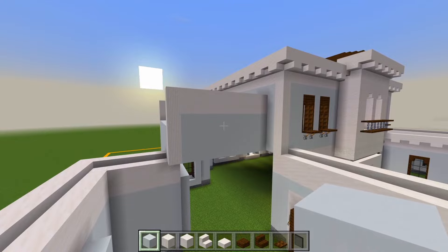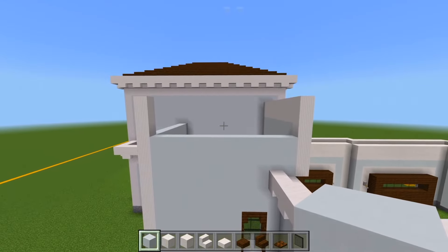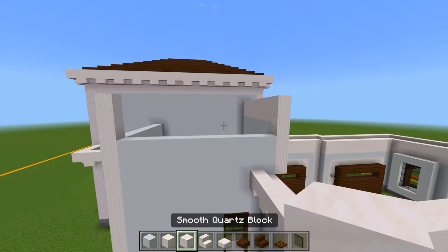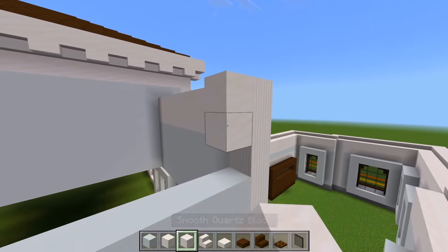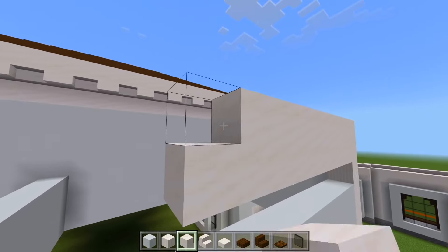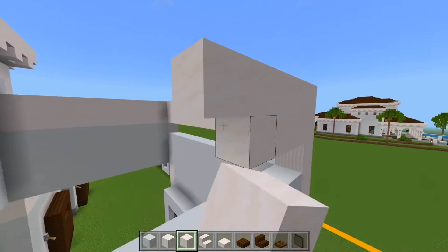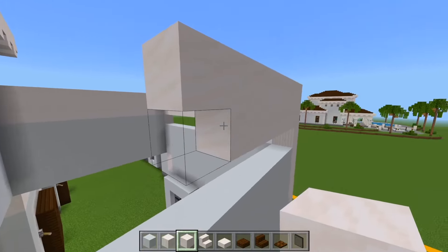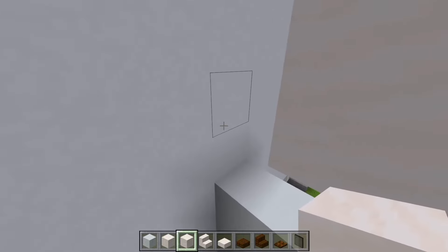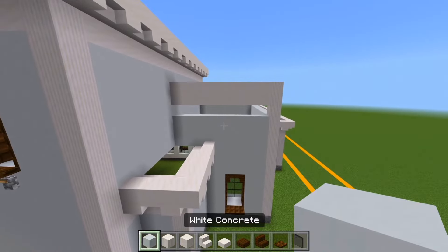So this is what the front wall is looking like. We'll go to the sides. The reason we left these lower is because we're going to have some little windows. First, we will still have the two layers of smooth quartz at the top. So let's go ahead and fill that in. And now here at the back, we'll switch to the white concrete.